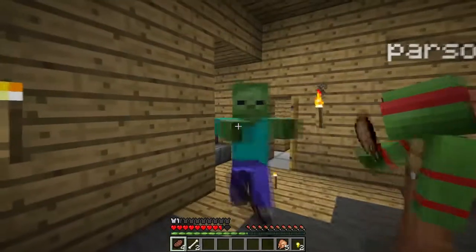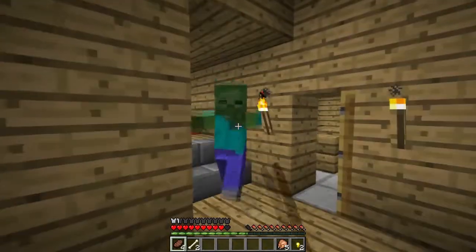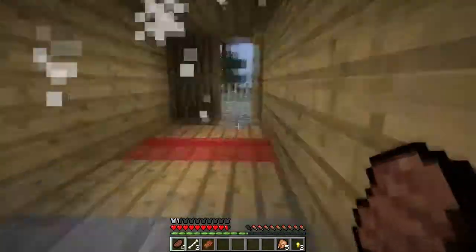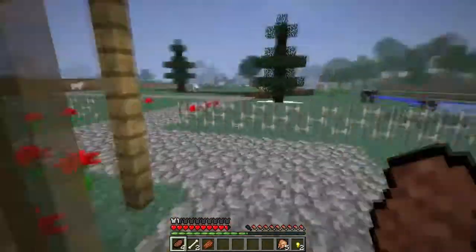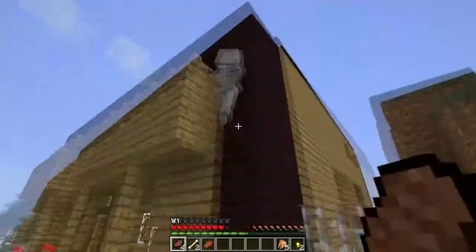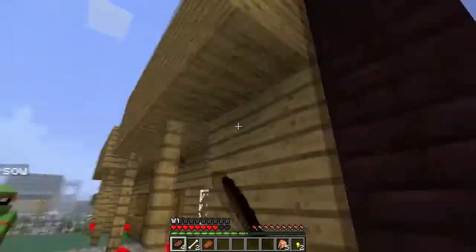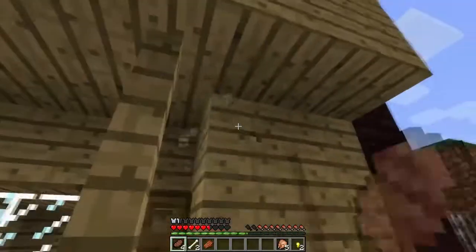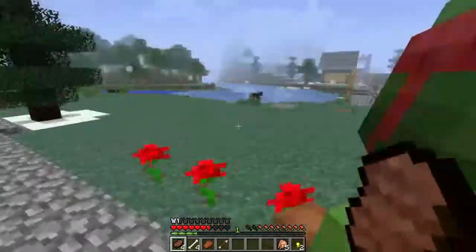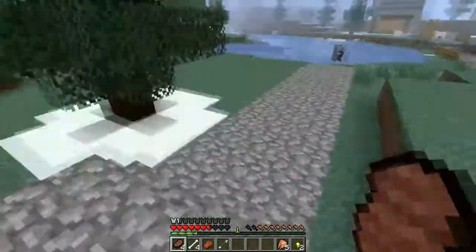I can't remember which blocks we were meant to break. Glass and clay — and windows at some point. It's the new update; they just run into darkness so they don't get killed by the fire. Oh, that's why they're here. He died. We can continue.